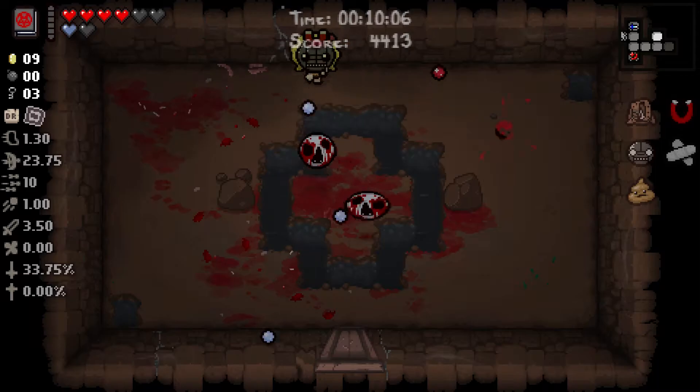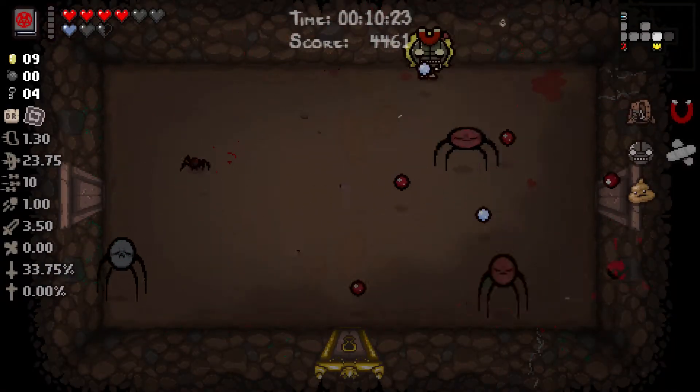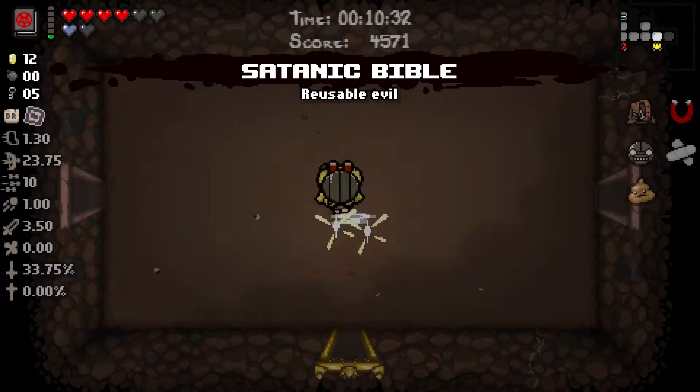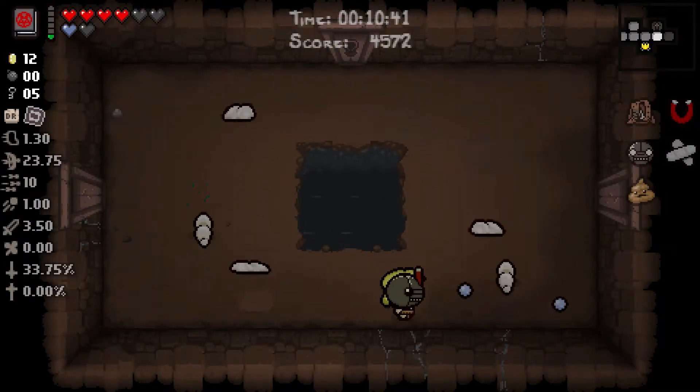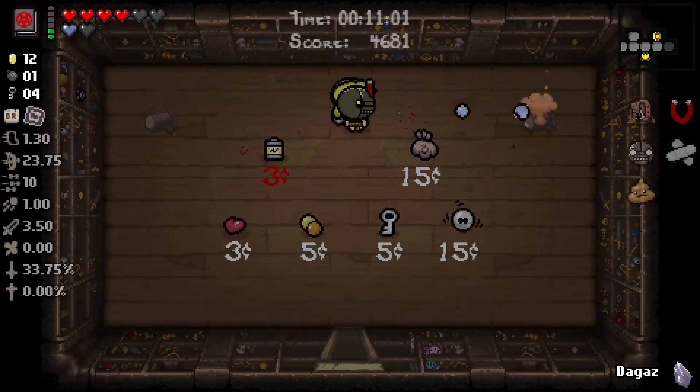I think one of the other bosses that are maybe a bit tanky but very easily dealt with by bombs is Ragman. And of course nobody likes really facing Ragman. A lot of characters don't really start with a bomb, and that's why I always say it's a good idea to explore the rest of the floor first before you even fight the boss.